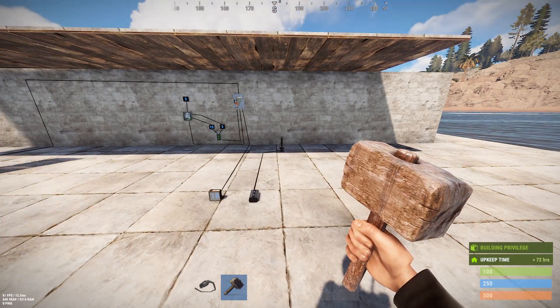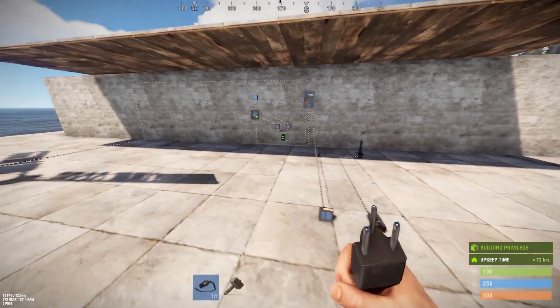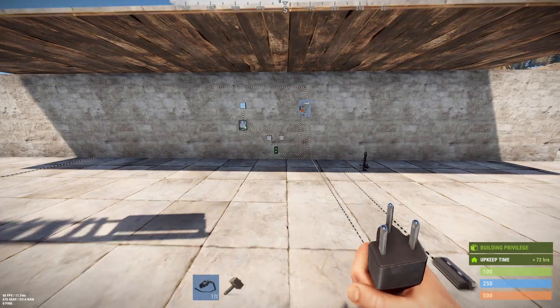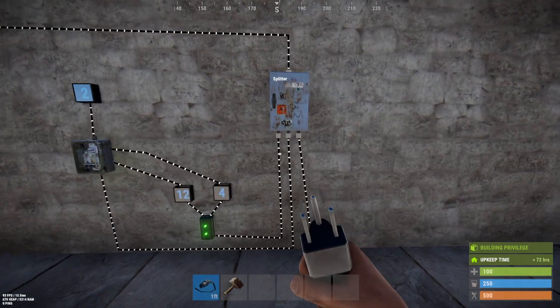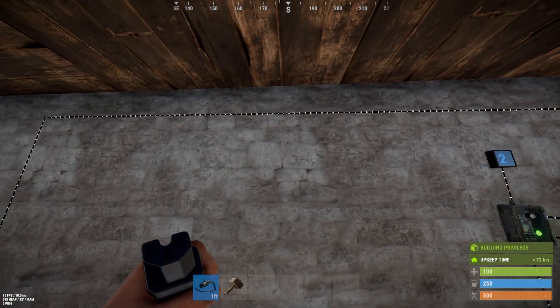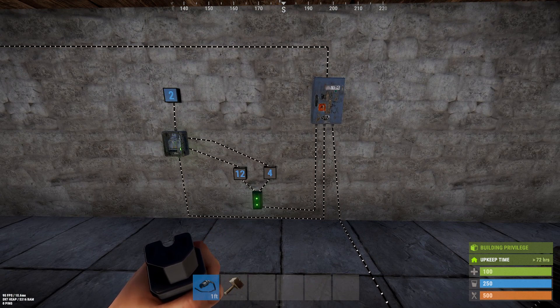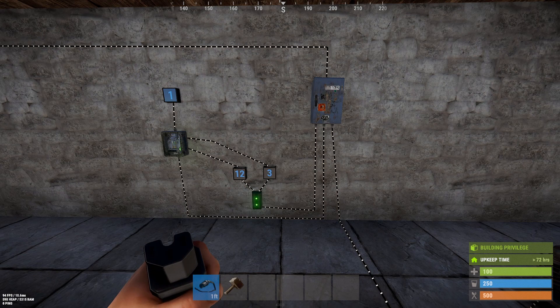So in game, the two new things are the Tesla coil, which we'll get into in a moment, and the wire tool has a new behavior that made it to production: animated tracing of electrical flow. Now, anytime you have your wire tool out, you can actually see which direction electricity is flowing. For those of you trying to figure out electricity for the first time, especially with the introduction of turrets, being able to see the direction of flow will make this mess of wires a lot easier to understand.